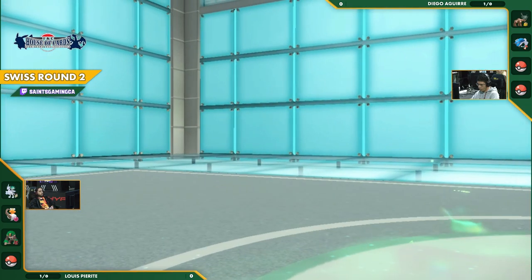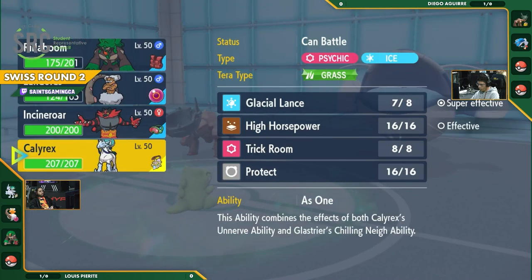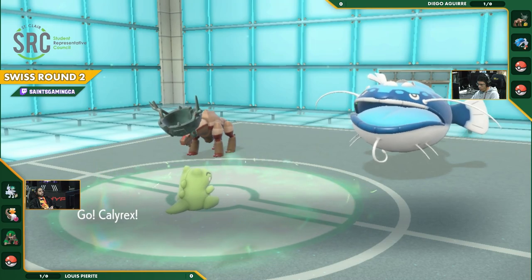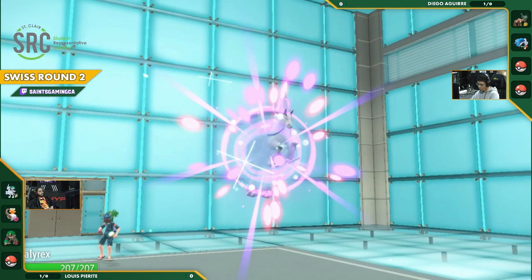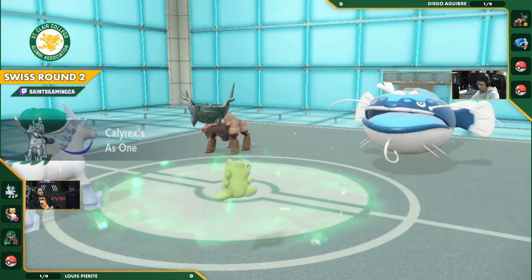It does get the U-turn. Wow. That is a play I did not consider. U-turning into your own Pokemon to guarantee the switch out because it's in Substitute. That's brilliant. Brilliant play by Luis. Really considering all his options there. I didn't even think about that as an option. That is an incredible play by Luis, actually probably predicting double Protect.